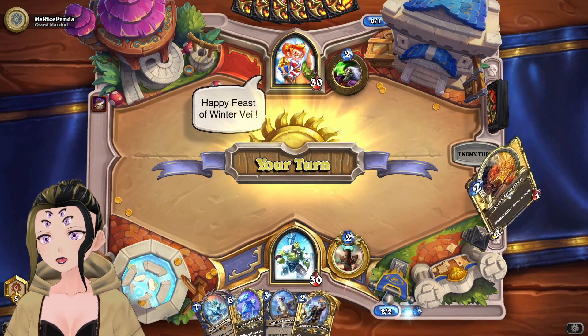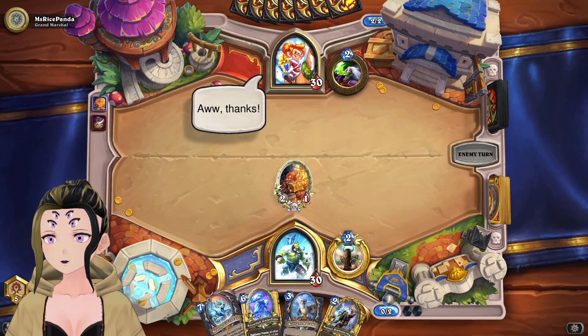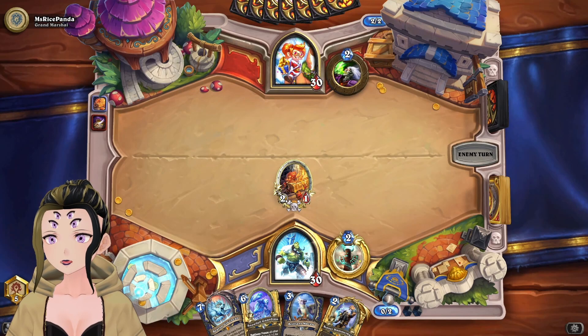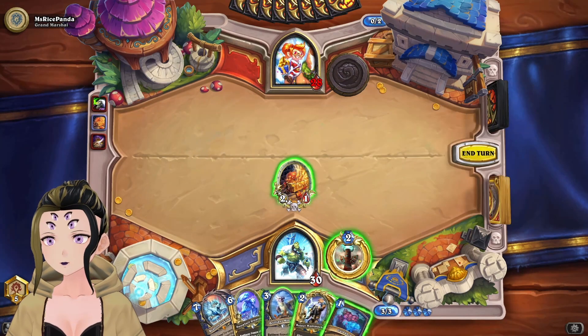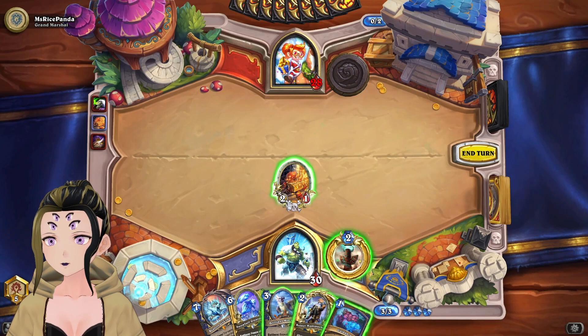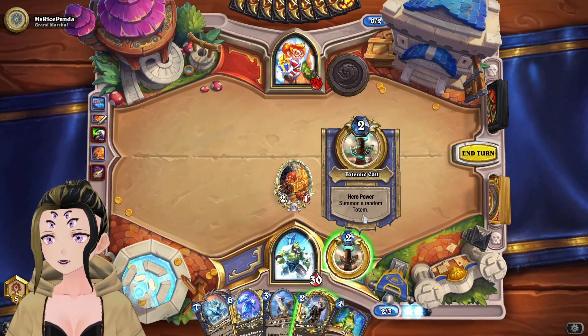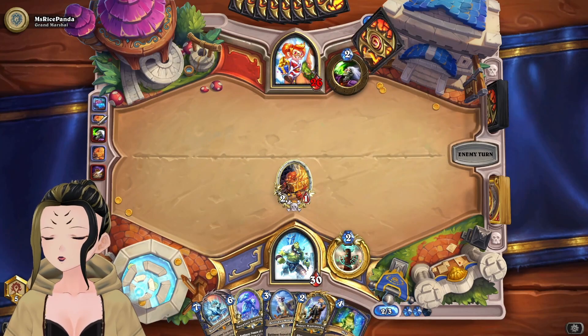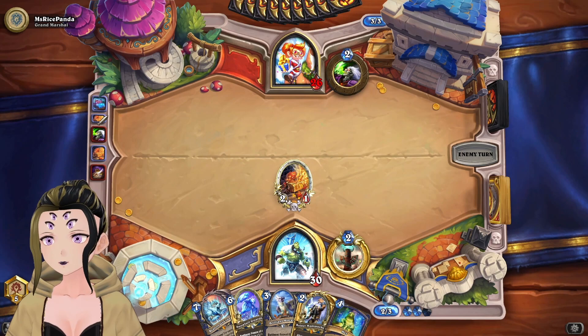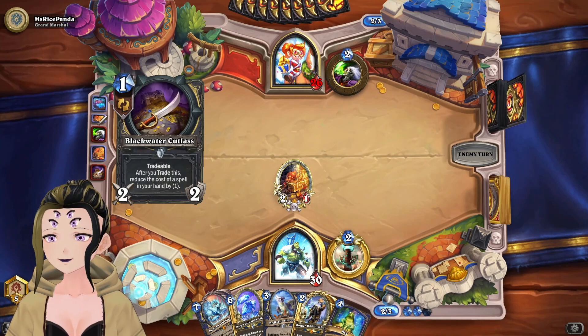Thief Rogue — that's been popping up a bunch. Just going to play our Loot Hoarder and then pass the turn. I'm going to play Guidance to see what we get. I'm going to grab the Hex just in case we run into Edwin Van Cleef, because that can get buffed up super quickly and they won't expect a Hex if they play Edwin early.